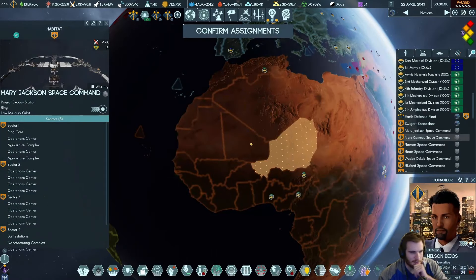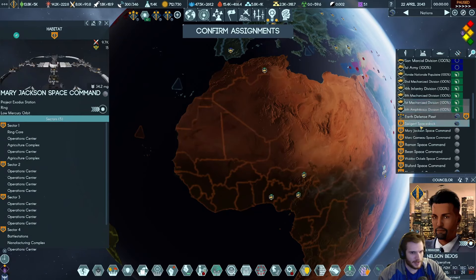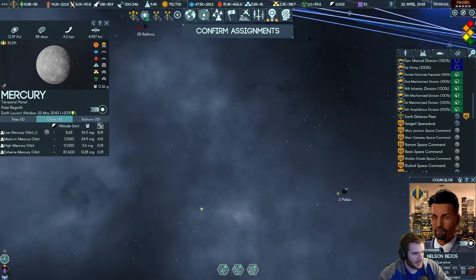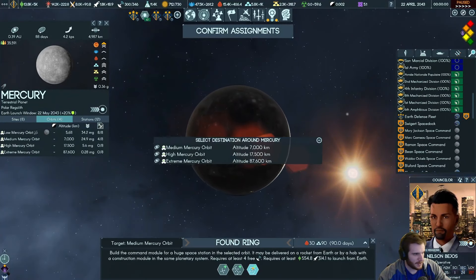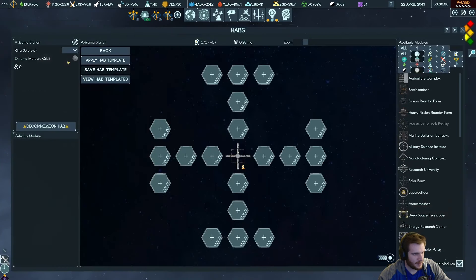What we want to do in the meantime while that gets set up is go back to Mercury. Go to the planet — I want to get us some antimatter farms. Give me a ring, we're going to do these in extreme orbit. Found that, and it's going to be Akiyama Antimatter Farm.